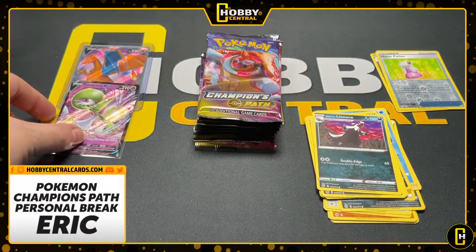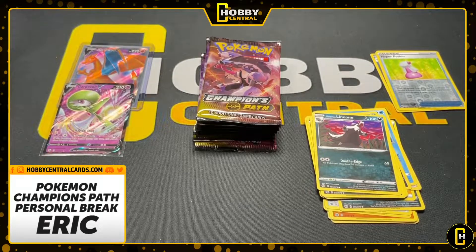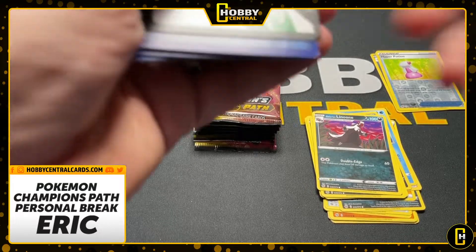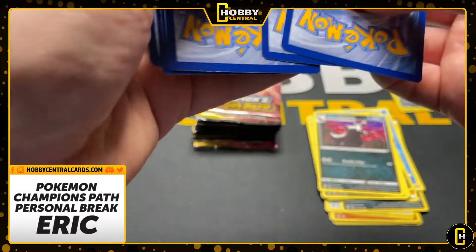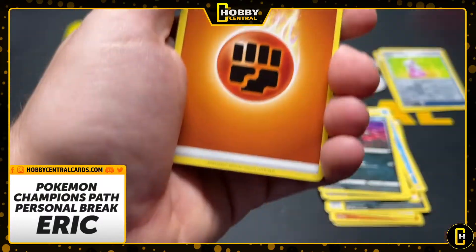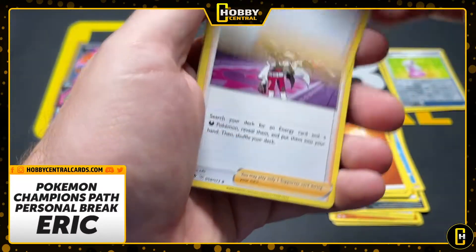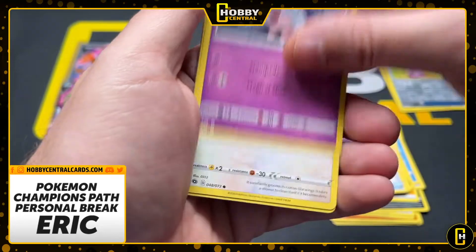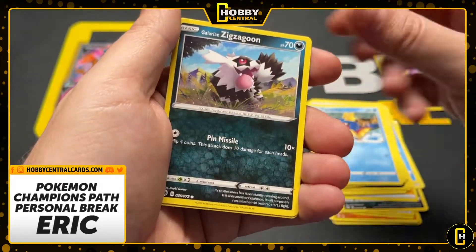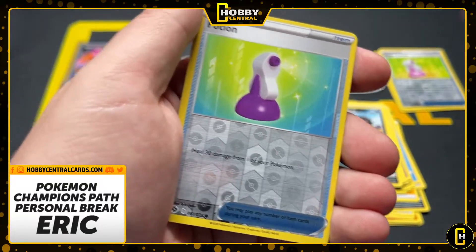So we're rolling, Eric. Let's go. Champions Path is much more risk versus reward — it's not as forgiving as like a booster box of Vivid Voltage. We've been doing really good out of those pulling Pikachus and stuff, but you also have 36 packs. You only have 10 packs to get it done here to get what you want. Obviously everybody's after the Charizard. It's just not as forgiving — it's much more risk reward. But if you risk it and you get the reward, it pays off handsomely.